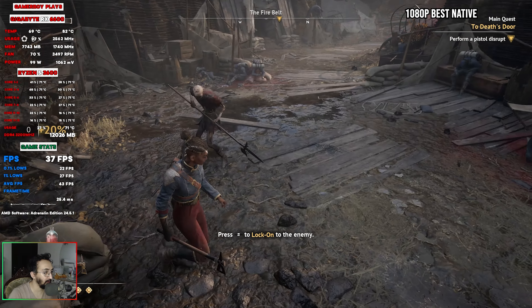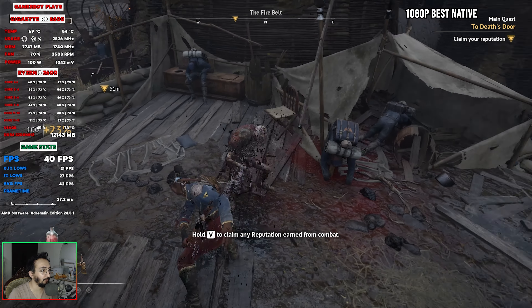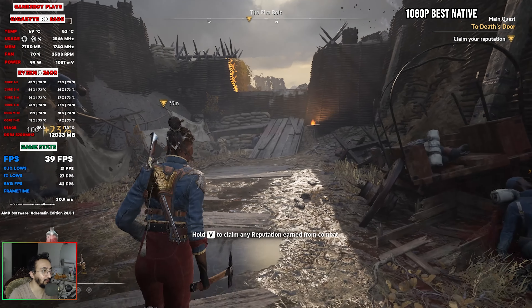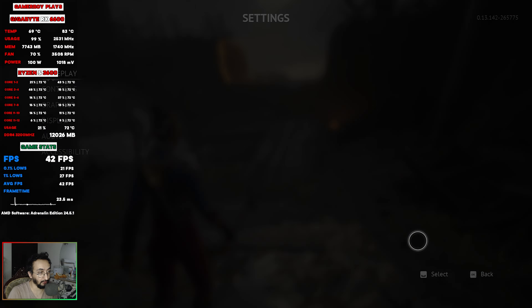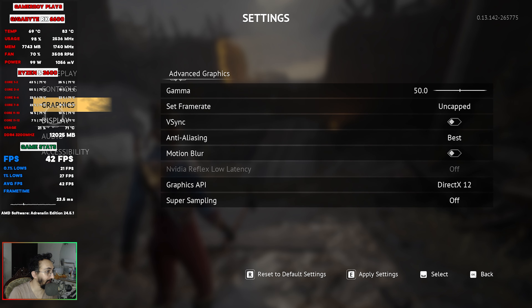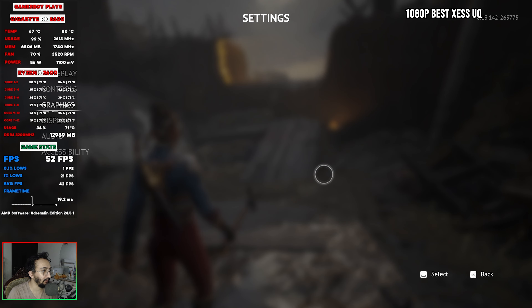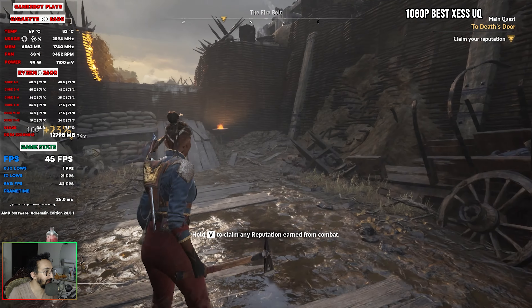We're supposed to disrupt the enemy's attack and then shoot him. We're getting around 42 fps average, mostly in the higher 30s. Let's now try XeSS ultra quality — apply the settings and see how much of an improvement it actually makes. It does seem like it made an improvement.